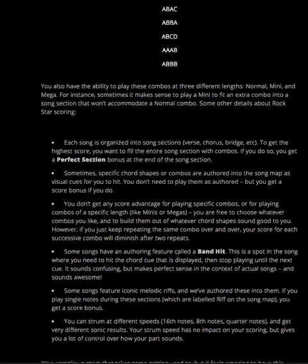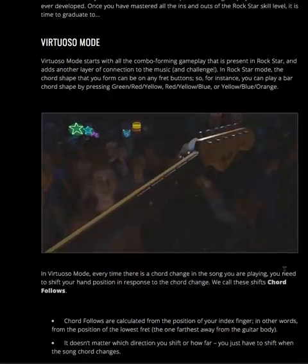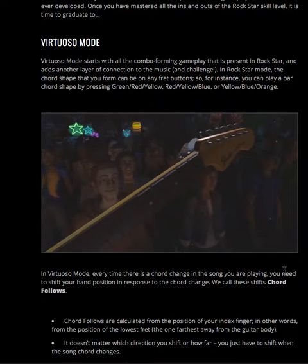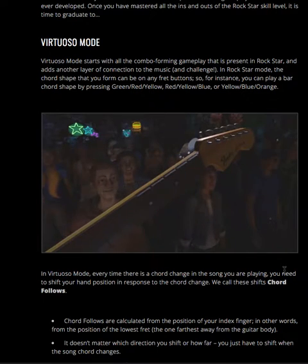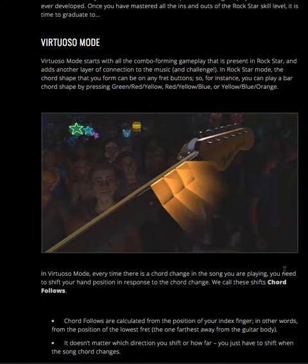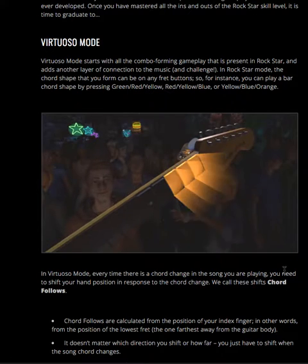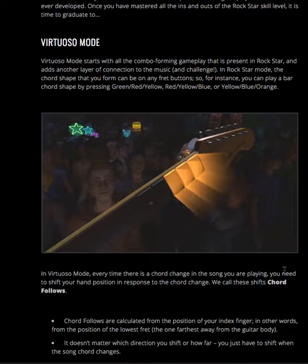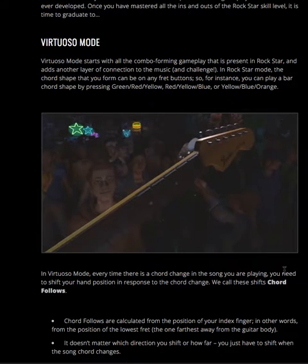I'll link to this blog if you guys want to read more. They also talked about Virtuoso mode. Virtuoso mode starts with all the combo-forming gameplay present in Rockstar and adds another layer of connection to the music and challenge. The chord shape you form can be on any fret buttons — for instance, if you play a bar chord shape by pressing green, red, yellow, red, yellow, blue, or orange, in Virtuoso mode every time there's a chord change in the song, you need to shift your hand position in response. They call these chord follows.